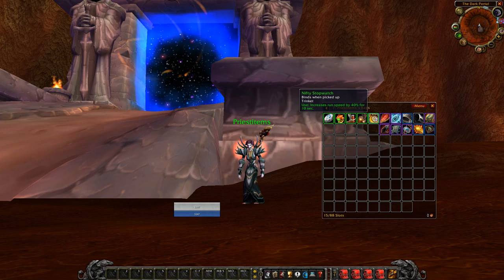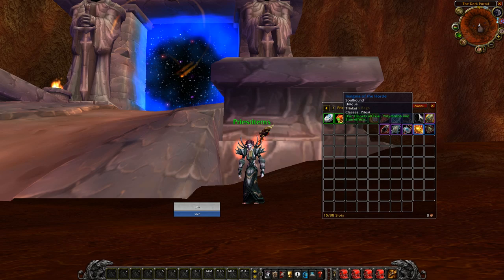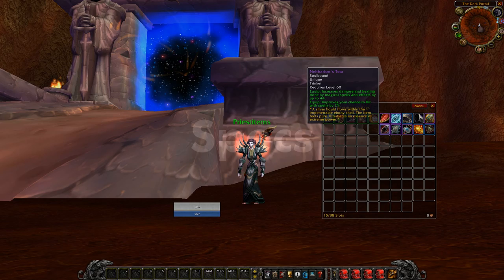Good items for a priest to use against you are: Tidal Charm, Rocket Helm, Rocket Boots, Nifty Stopwatch, Shard of the Scale, Darkmoon Card: Blue Dragon, Barov Peasant Caller, Goblin Mortar, Ancient Cornerstone Grimoire, Arena Grandmaster, PvP Insignia, or any damage boosting trinket like Hero's Charm, Toep, or Nefury.